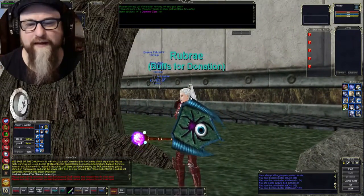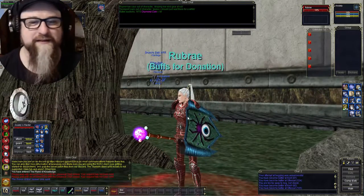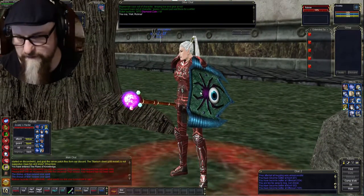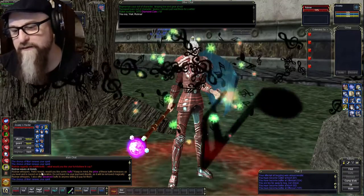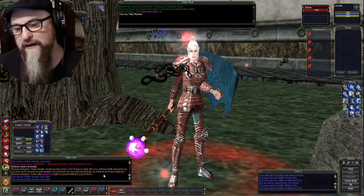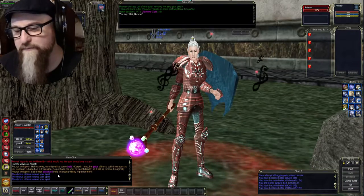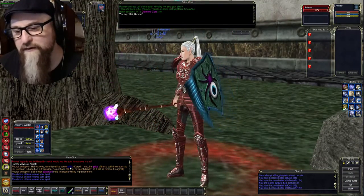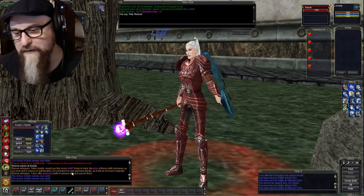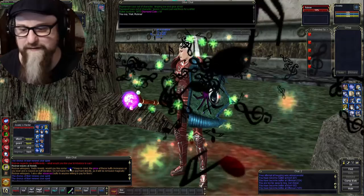You have this NPC called Buffs - her name is Rubre I guess. It says 'Buffs for donations.' So you go up to her and you can hail her. She talks to you and says hi, and you'd want some buffs. The price of these buffs increases based on your level. So if you're a low level they might be even free or just really super cheap, like a plat or less. And getting plat is pretty easy on the server.